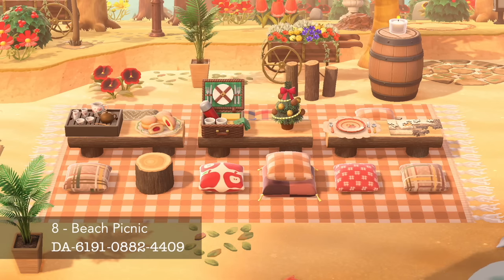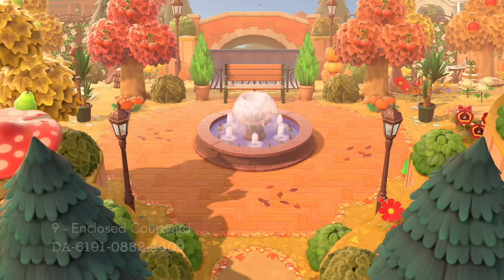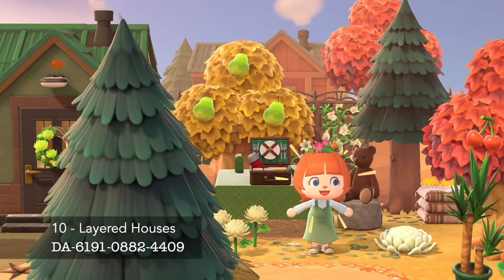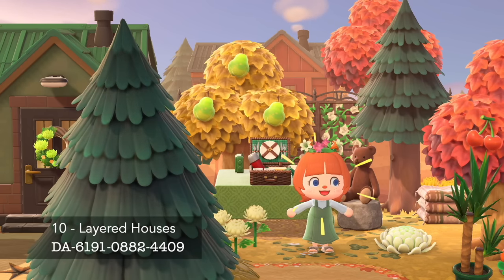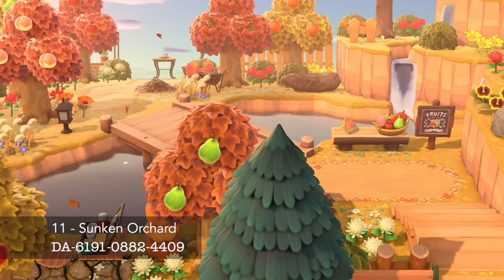Or maybe a rock garden arranged around a centerpiece? And don't worry, I didn't forget beaches. Check out this beach picnic. And there's this — an enclosed, very grand version of a courtyard. I'm always down for a layered neighborhood. I think the villager homes look so cool when they're kind of above — they look like they're on a little cliff, a mountain. Level up your orchard by making it sunken and putting it at the very back of your island for an ocean view.